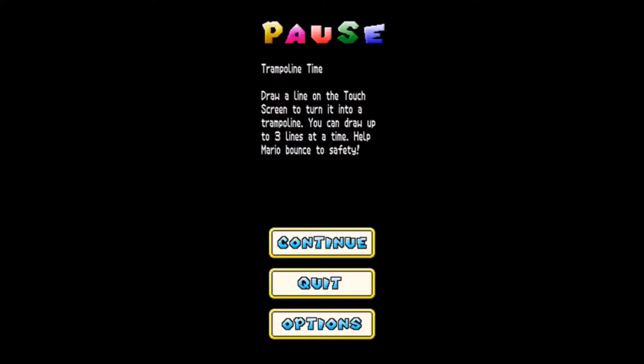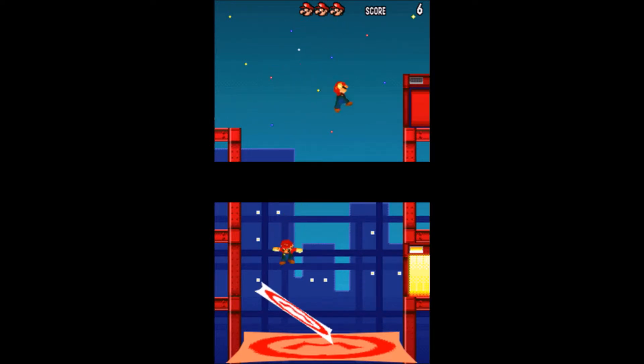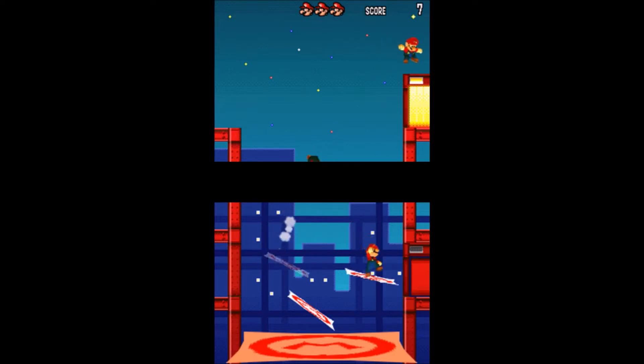Here's another one I remember from New Super Mario Brothers - Trampoline Time. Draw a line on the touchscreen to turn into a trampoline. You can draw up to three lines at a time. They get music from Mario Sunshine - I like Sunshine, man. Says you, most people hate that game. A lot of people I've known recently seem to hate Sunshine. By the way, you have a big giant trampoline there. Once it's jumped on three times, it's gone. You can only draw up to three trampolines, and they'll disappear over time or once they've been used - so make sure they're good.